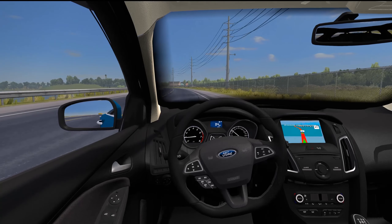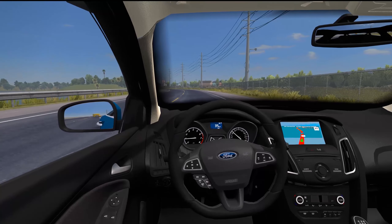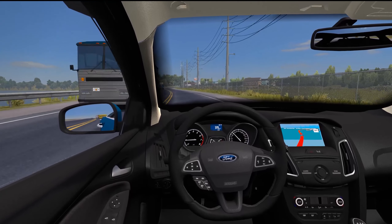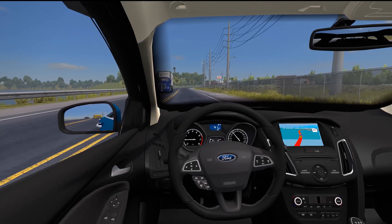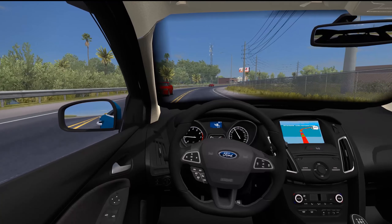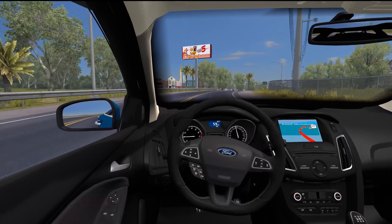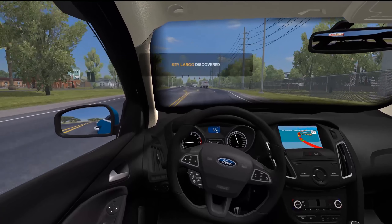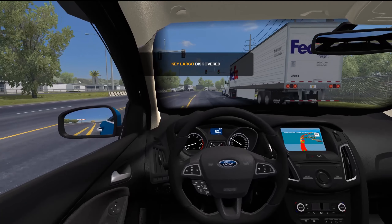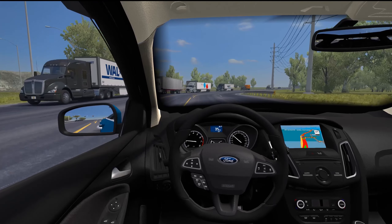We're coming up into Key Largo here. Not sure if Key Largo is an actual town or just a part of the area. We're going super slow so I'm going to start speeding up a little bit. Set it to about 50 — oh it's a 65 now — set it at 65. Oh, 45 coming into Key Largo. Key Largo — I thought it was Key Large! Alright, well there's a trooper right there — an Arizona State Trooper, Arizona DPS Department of Public Safety.